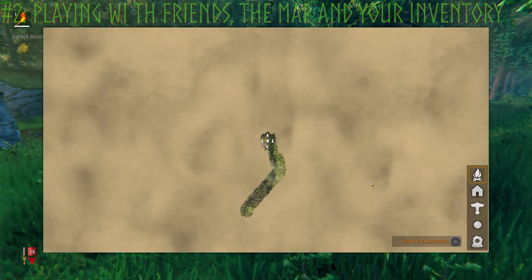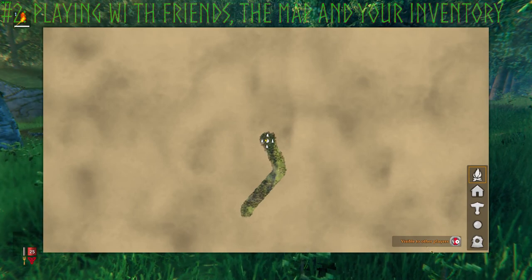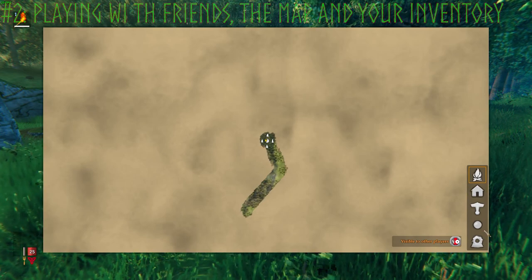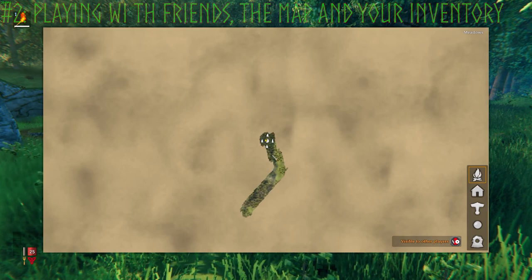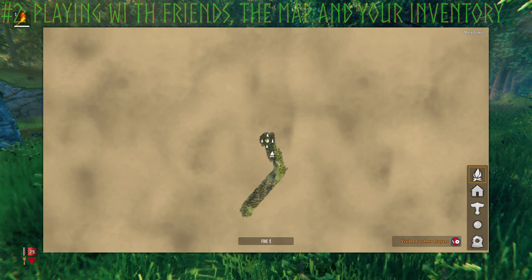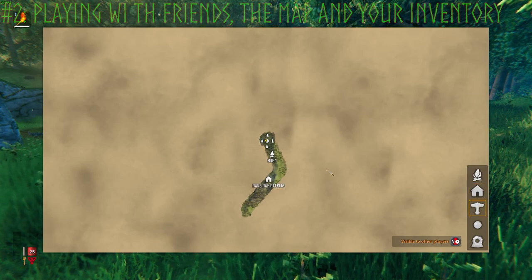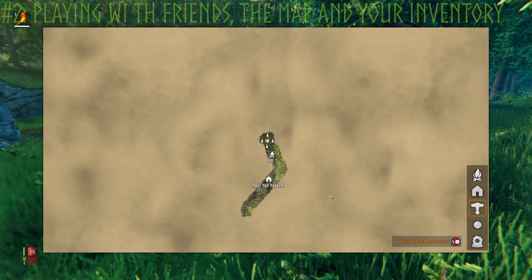If you're playing with friends, push M to open the map and click 'Visible to other players' so your friends can see you. There are also five icons where you can place map markers anywhere on the map. Right now I have fire selected, so if I double-click anywhere I can mark it as 'Fire One.' If you make a mistake, right-click to delete it. These map markers are extremely useful when playing with friends.